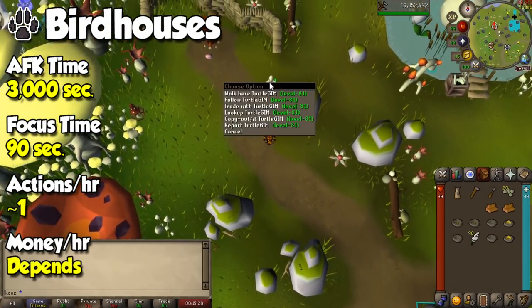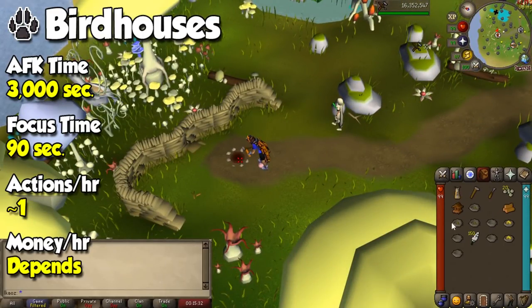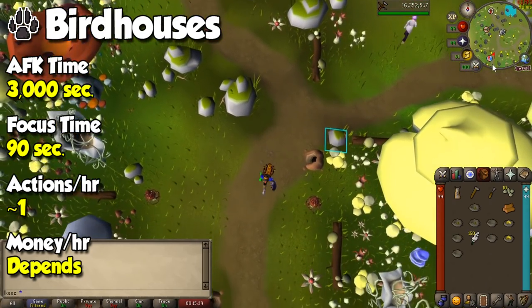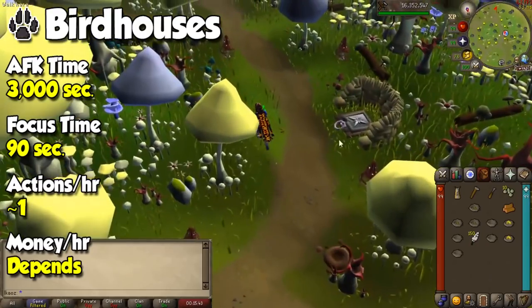When you think of Hunter, there isn't anything super AFK, but the best option is birdhouse runs. You only need to pay attention for one minute, then leave the birdhouses to do their thing for one hour. You'll get decent experience per run and also collect nests that you can either sell or crush for even more profit.